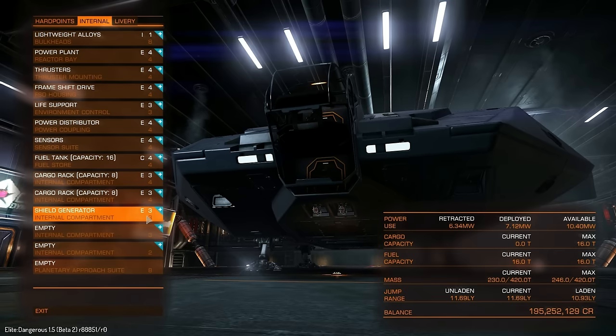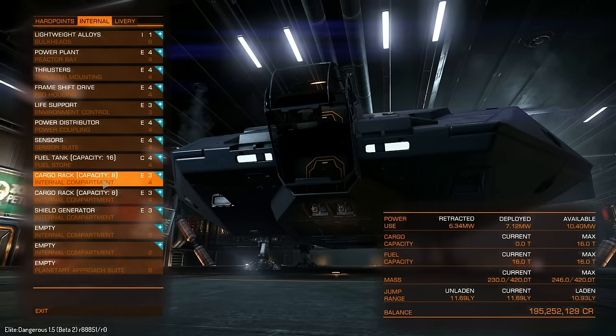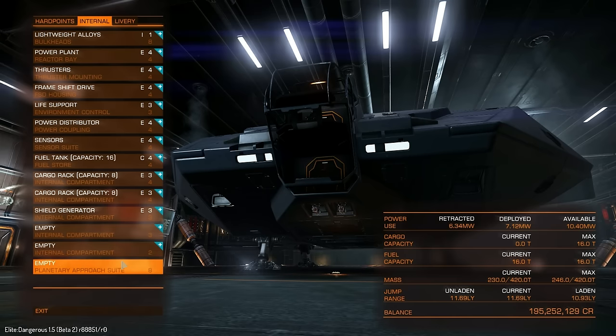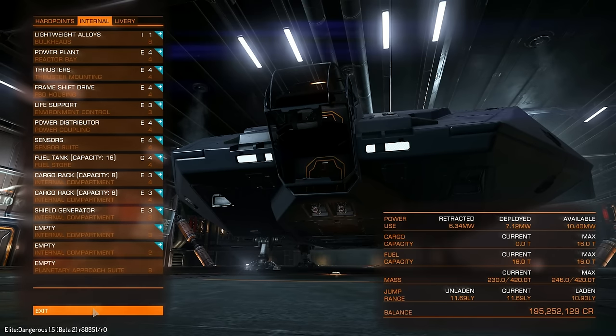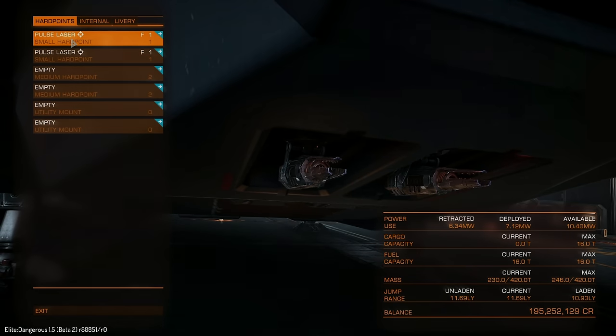We start off with a class 3 shield generator, so we are able to upgrade the shields fairly considerably, putting them up to a class 4. But we're going to leave that for the A-rated video. What we're going to do now is put in my standard sweep of stock testing weapons, and then we're going to jump outside and see how well this ship does in its manoeuvrability tests.